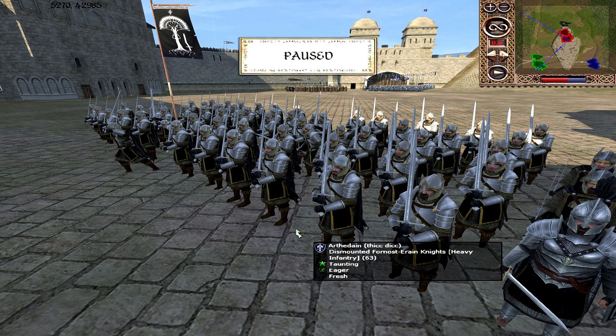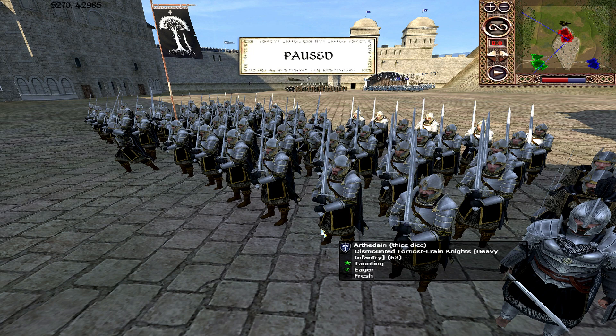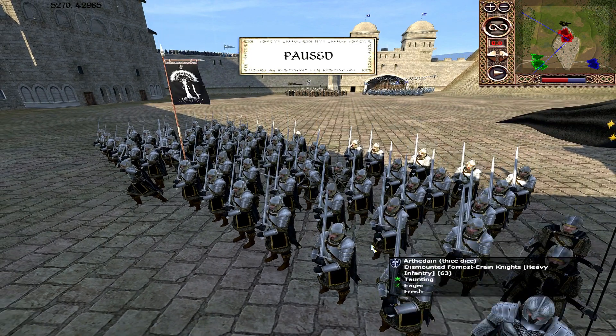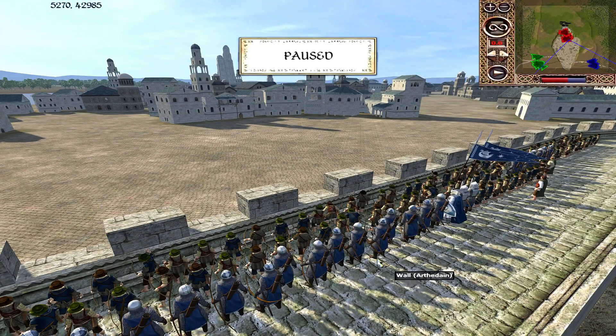The human swordmasters are undergoing a few changes — this is going to be the last battle I show before the hotfix is in effect. It is already out, but I wanted to get all replays from the older build done first. The Fornost Arrayed Knights should be a little more cost-efficient in the hotfix, as will all human swordmaster units. For here, their heavy armour should stand them in good stead over the long period this battle is likely to take.